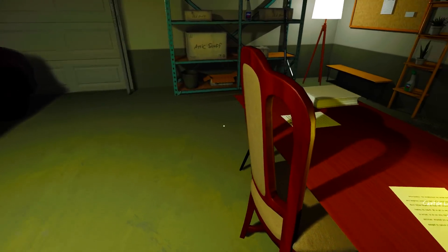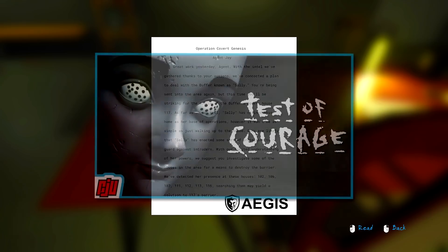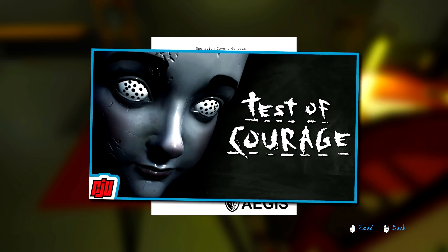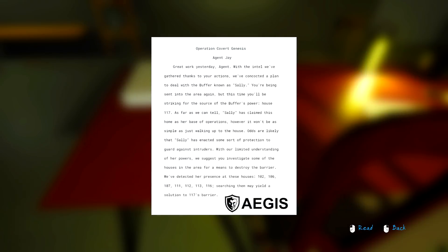There's a letter over here. Agent J, great work yesterday. With the intel we've gathered thanks to your actions, we've concocted a plan to deal with the buffer known as Sally. This is brought to us by the same company that brought us Test of Courage, another game that I played on the channel a year or so ago - quite a good game, with an interesting backstory for these things called buffers. They're creatures that sort of spawn out of tragedy. You're being sent into the area again, but this time you'll be striking for the source of the buffer's power, House 117.